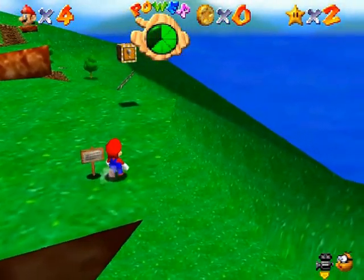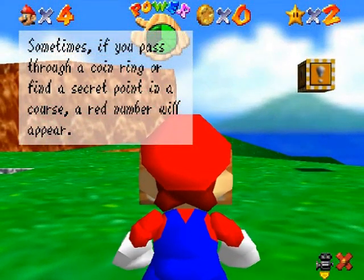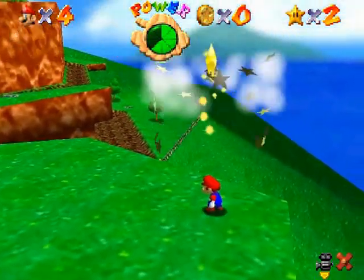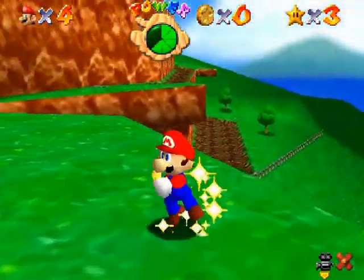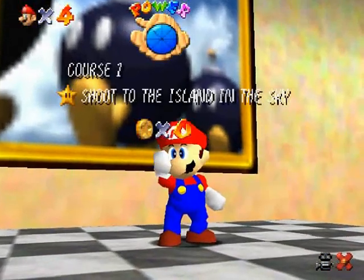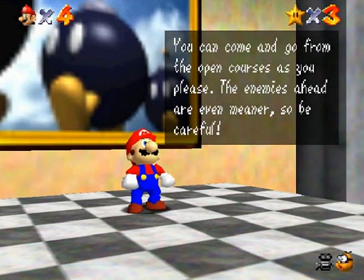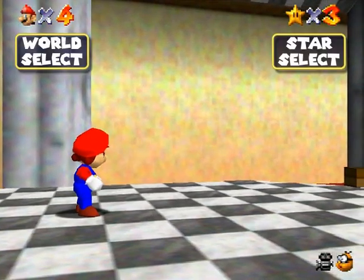Over here is another signpost — might as well check that out. You gotta look out for the red coins as well in courses — they're invisible and some of them are really hard to find, specifically in one Wet-Dry World sort of place that I'm hinting at. And this is the star that you're looking for! Another one bites the dust. With that, I'm gonna end off the part here. I hope you enjoyed, and I'll see you in the next part.